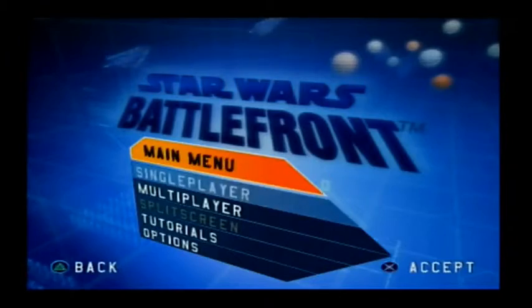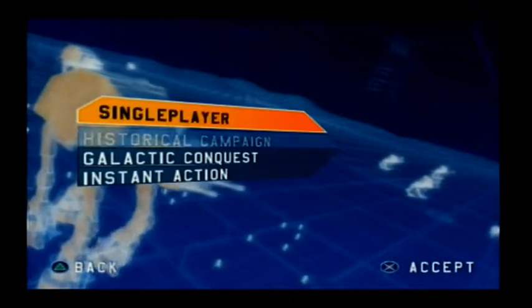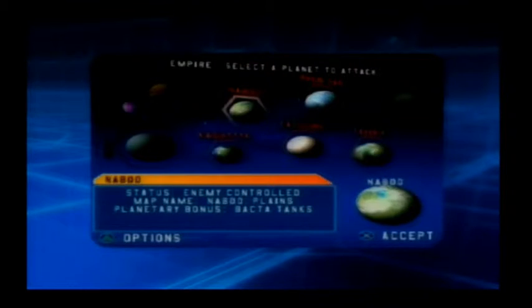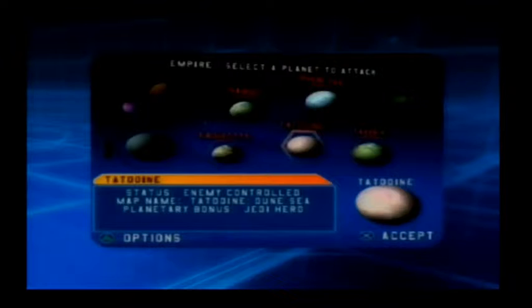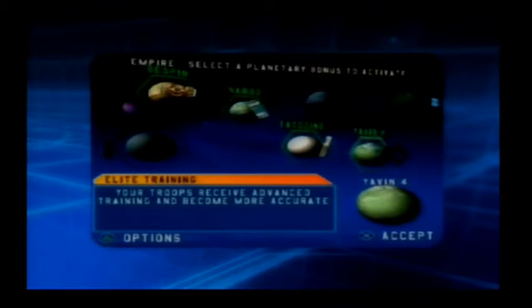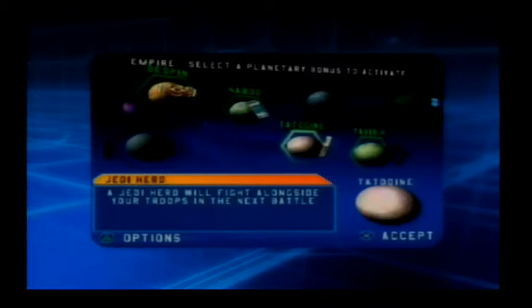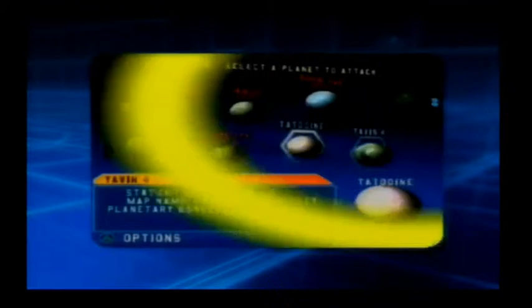I forgot to show you — just go on single player. In Galactic Conquest, you battle your enemy one planet at a time for total control of the galaxy. Every planet has two battlefields; you must attain victory on both to control the planet. The winner of each battle chooses where to attack next. Each world you control grants your faction a planetary bonus that can be used to enhance your forces or sabotage your enemy.